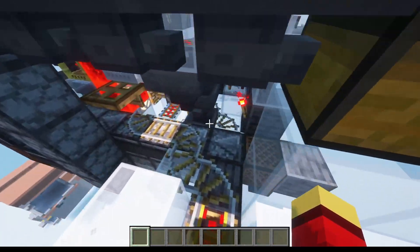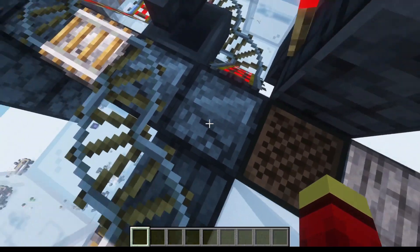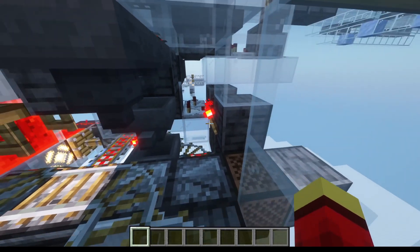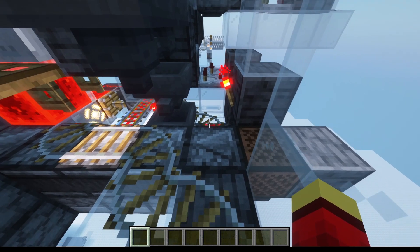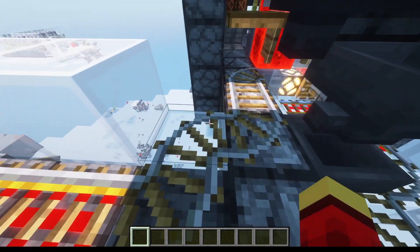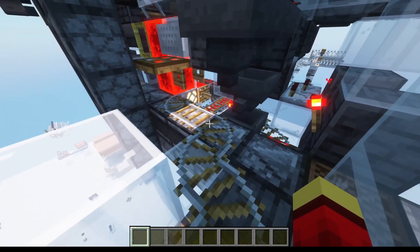The second error was this whole issue with the rail over here not turning, or turning when it was not supposed to, and making loops with the hopper minecarts. So what I did was I just rerouted it a little bit to the side and that got rid of that issue.